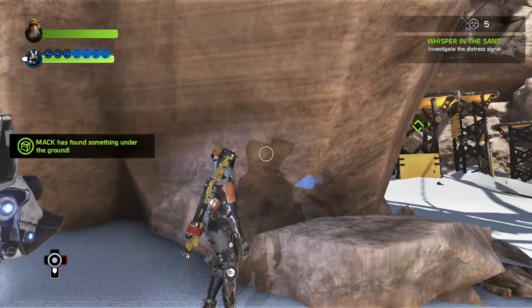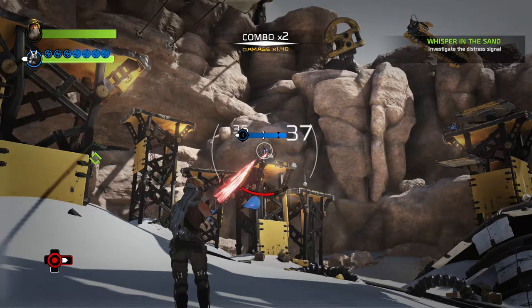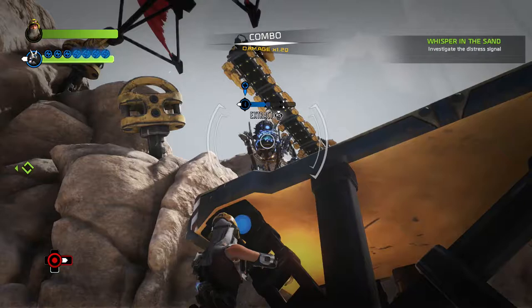So I have a blue enemy approaching me, apparently. A spider bot thingy. Something blue. Oh, there it is. I have to match the red. I don't have the blue, though. I'm just going to shoot at this thing for a while, even with my red. We'll make purple. Okay, extract — let's see if I can do this. I got it! Yay. And I can see underneath the sand. Cool. Sure got that going for me, which is nice.